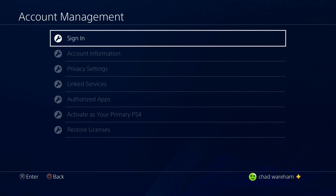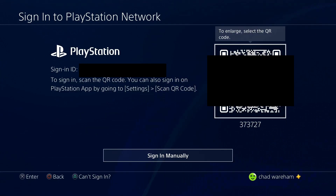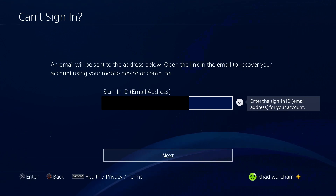Sign out and then select Sign In. If you happen to be signed into your primary PS4 account on the PlayStation app, you could scan the QR code to sign in. But since you've forgotten your password, press Triangle because you can't sign in normally. This should show the email address associated with your PSN account that's primary on your PS4.